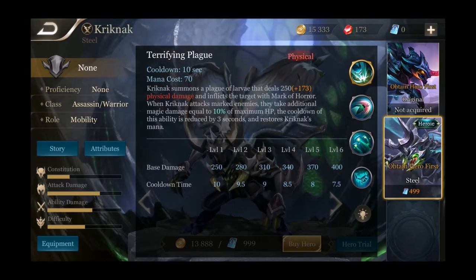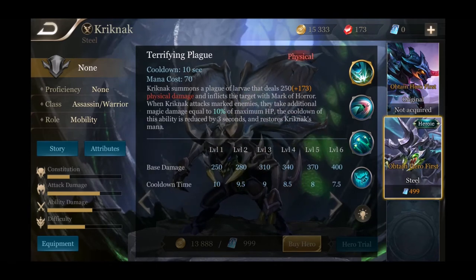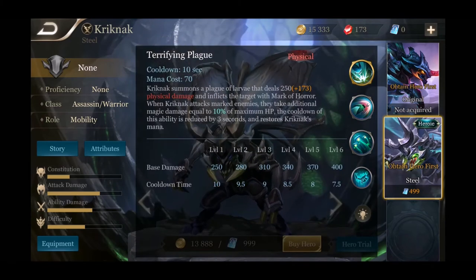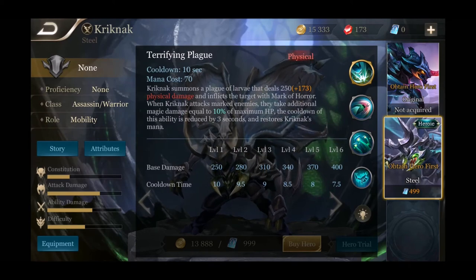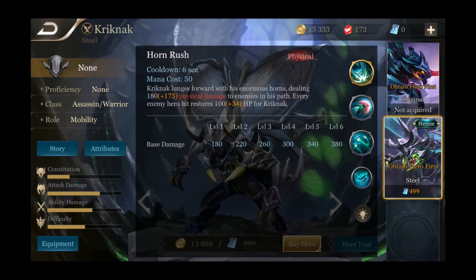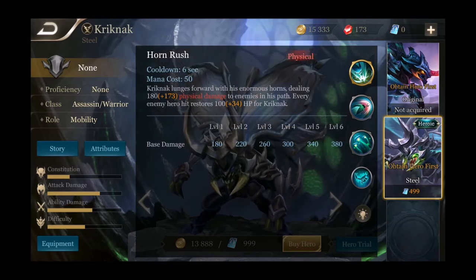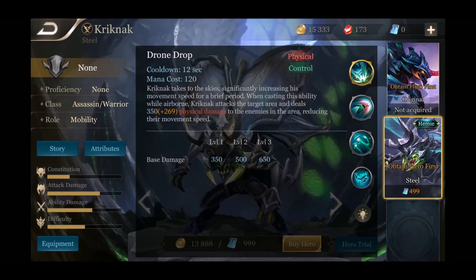When Crick Knack attacks a marked enemy they take additional magic damage equal to 10% of maximum HP, and the cooldown of this ability is reduced by three seconds. So combining the passive and first ability: you do damage, inflict Mark of Horror, then on attack they take an extra 10% of max HP plus 250 physical damage from the passive — pretty legit combo. It also restores Crick Knack's mana. His second ability is Horn Rush — Crick Knack lunges forward with his enormous horns, dealing damage to enemies in his path, and every hero hit restores HP for Crick Knack.